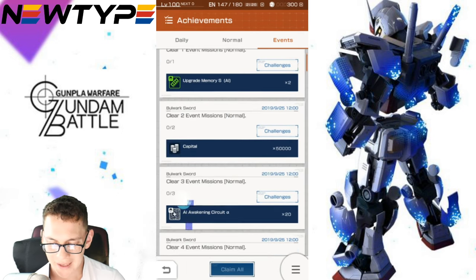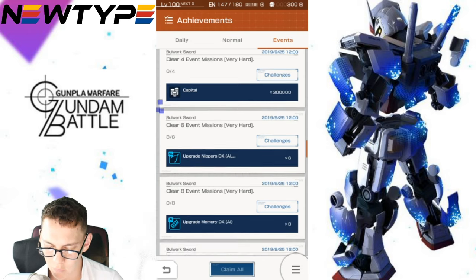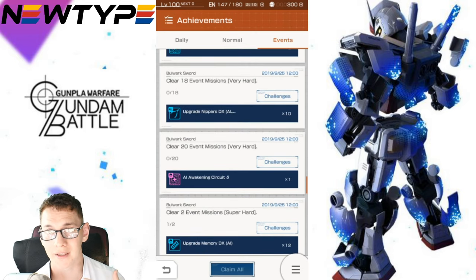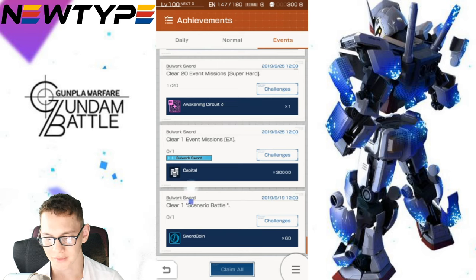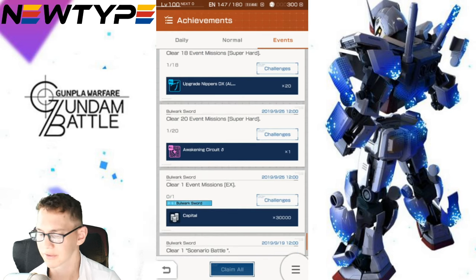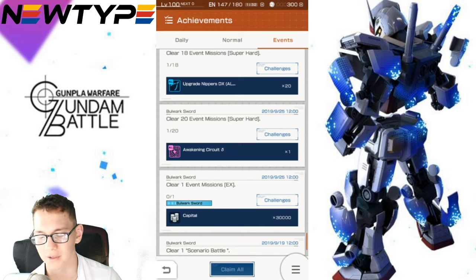Looking at the achievements — honestly, the best thing is going to be the Awakening Circuits. You actually get two blue ones, which I'm always excited about because I have a lot of parts still at three-star that I'd like to get to four-star. You get one AI Awakening Circuit that is purple, and then only one normal purple Awakening Circuit. That really sucks. You also get 60 coins for clearing a scenario battle, and the EX gives 30,000 capital, which I'm all about. Only having one Awakening Circuit kind of sucks — I guess they're trying to pace us with our tuning so we don't rapidly get all our parts completely tuned up.